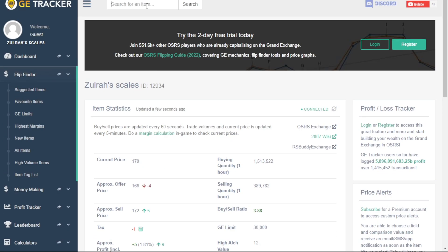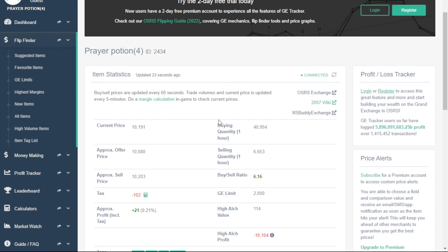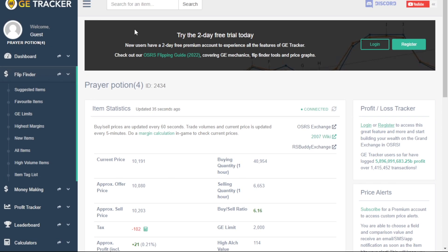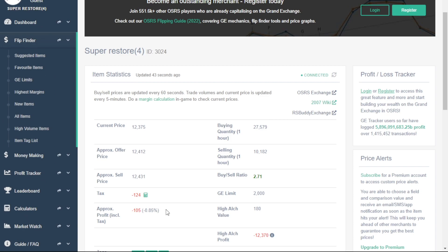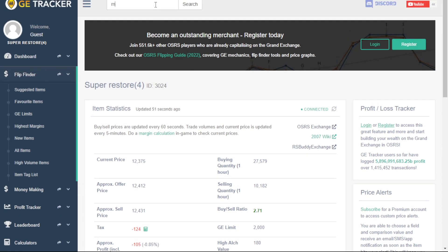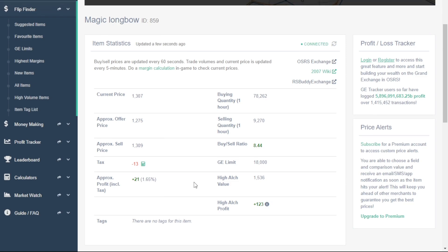Let's get into a few other items that I like to flip. A lot of sites suggest items with a lot of volume, so they suggest PVP items. I like Prayer Potion 4s — they're not as profitable and they're a lot more expensive, so you need like 20 mil to use the GE limit, but sometimes these are pretty profitable. Another item I like is Super Restores — they're probably trending pretty similar in price. Right now they show as a loss, but check back when you watch this video and it might be a profitable trade. Another one is Magic Longbows — people fletch these and alch them, so there are multiple uses and a lot of volume. Right now it looks like there's a 21 GP profit per, but they're over 1,000 GP each so you need some money to trade this.